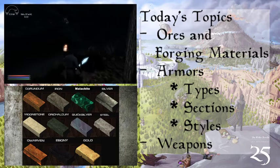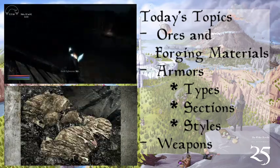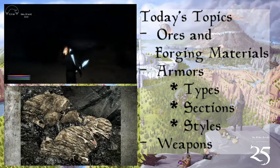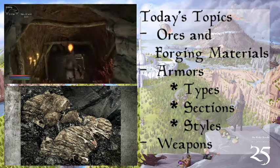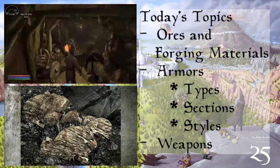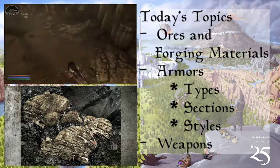We talked about the ores earlier — here is a nice iron ore vein. Everybody knows we have our metals here on Earth — silver, brass, bronze, and other metals that we did not show here. We did not mention them because they are not primarily used in the games.